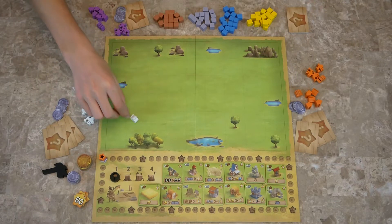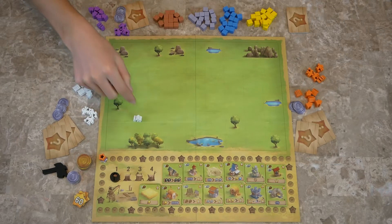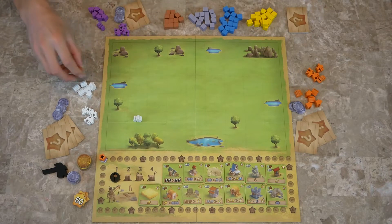When you place a worker on a space, you gather resources from all of the eight spaces around it. So nothing from the spaces the worker is on itself. You get one, two, three woods — there are three wood squares around it, so you get three wood resources.